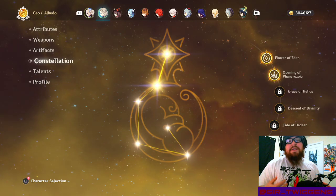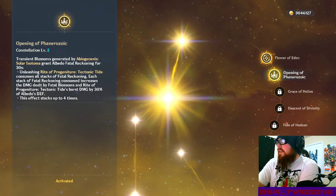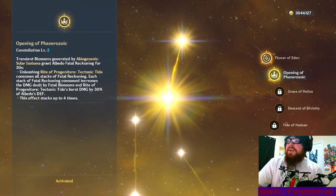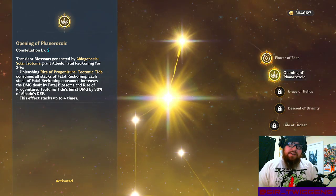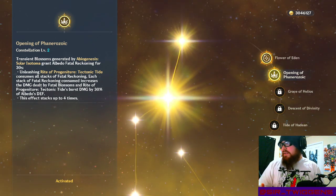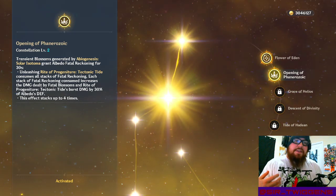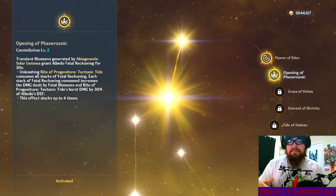Based on the stacks of Fatal Reckoning, it buffs your ult based on 30% of Albedo's defense. So at C2 is really when your defense actually starts buffing your ult as well.